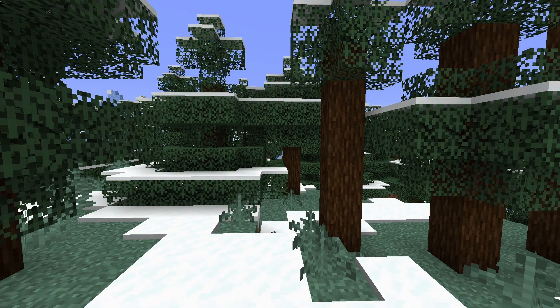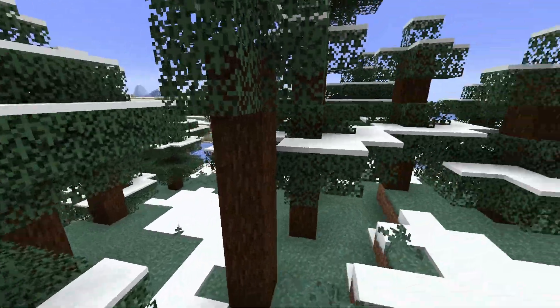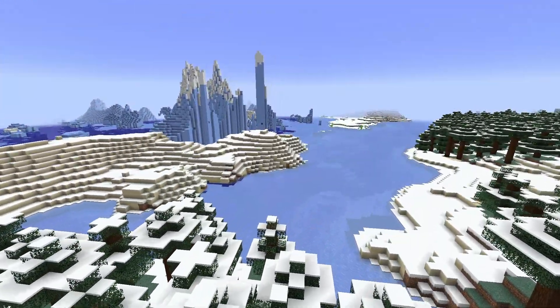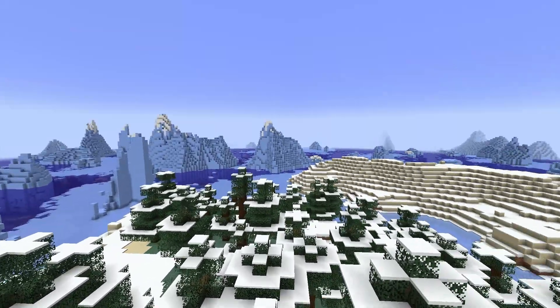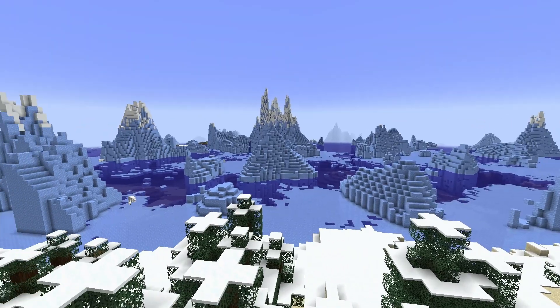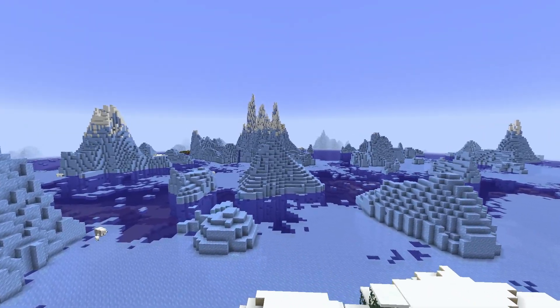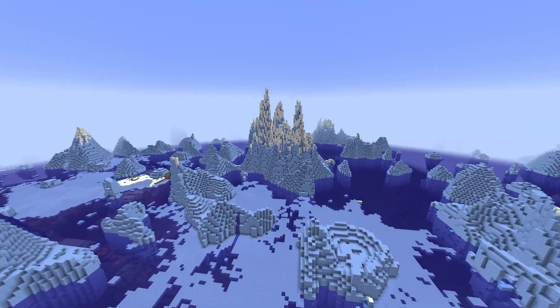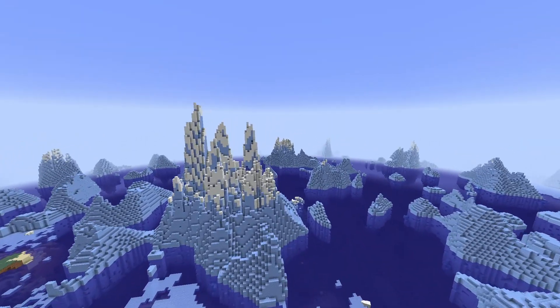Coming in at seed number one, we have this kind of beautiful spawn point. I love this spawn point because you're surrounded by icebergs — it looks truly amazing — but that's not the theme of this video. What we're looking for is just behind these icebergs. You're going to want to head east, and you'll know you're going east by these icebergs the way you're going right here.